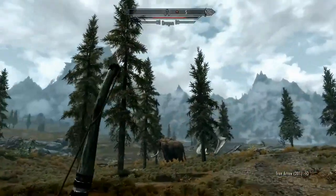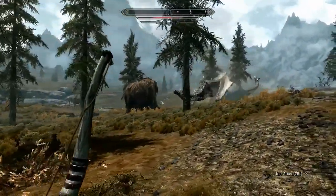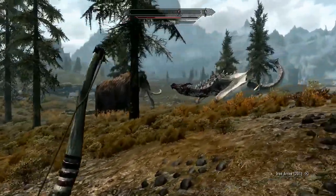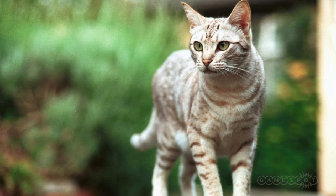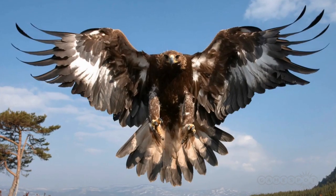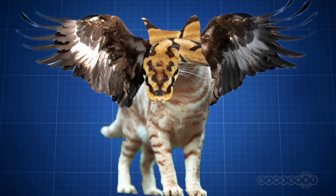Well, according to anthropologist David E. Jones, it could be a combination of snakes, large cats and birds of prey — all of which humans have an inherent reaction to. For example, take one python, one moggy and one golden eagle, and what do you get? Well, apart from arrested for animal cruelty, you may have a dragon on your hands.